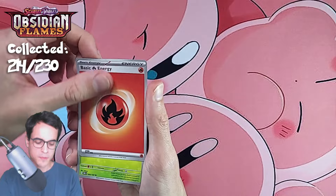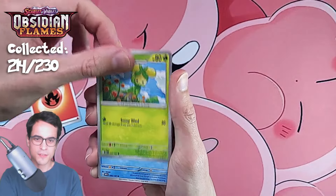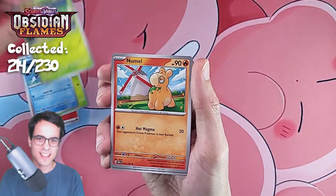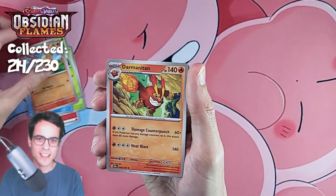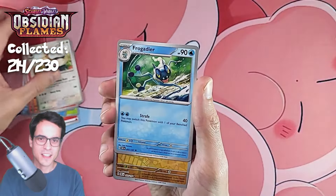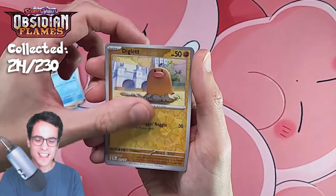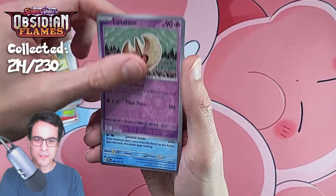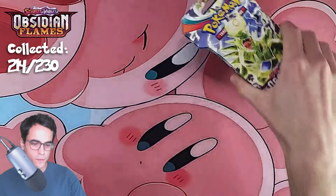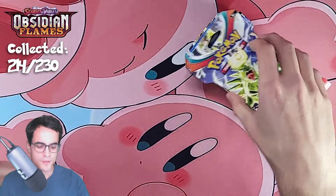Come on, Obsidian Flames! Fire energy, dolive, temple, ceroskit, numel, darmanitan — we've got a stoutland, froakie, diglett reverse, a lunatone reverse, and a palafin. Zero new pulls so far.